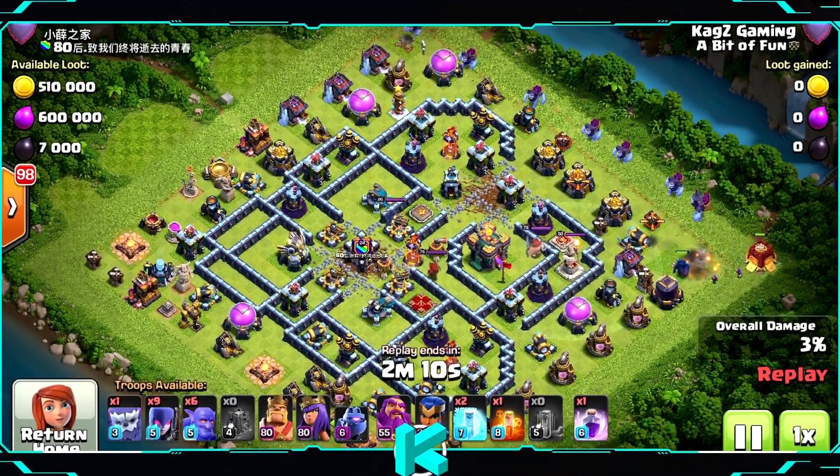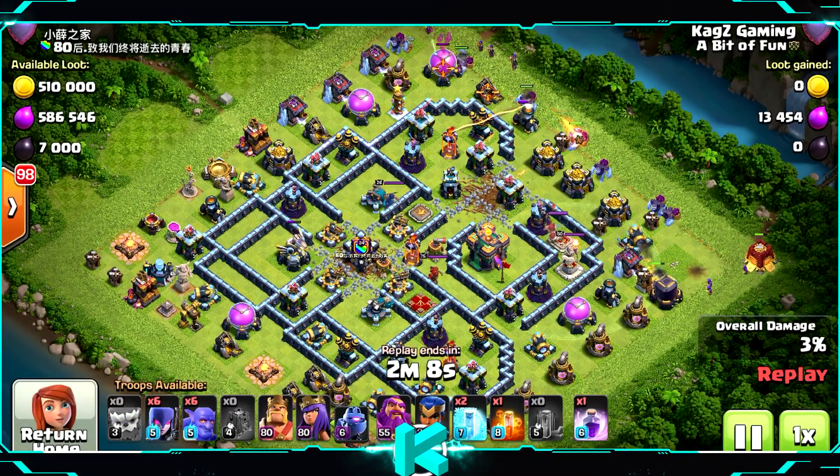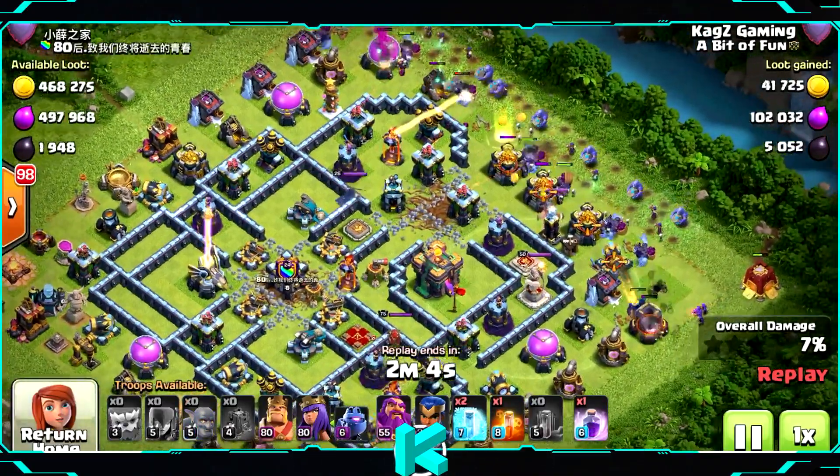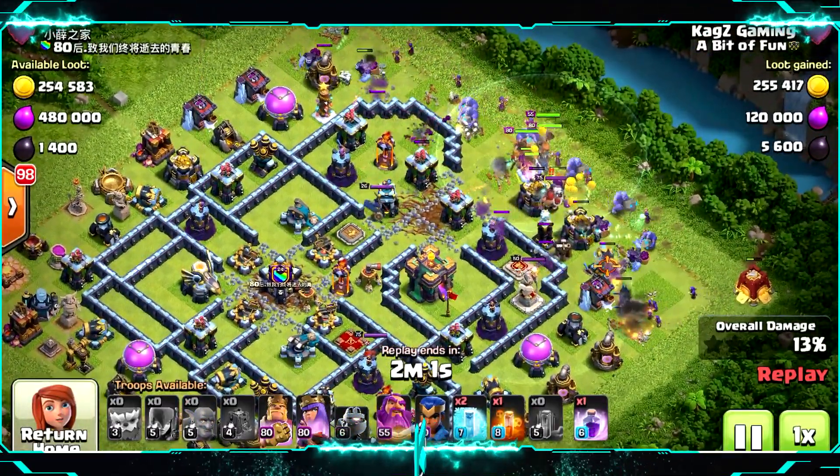Starting with the Siege Barracks on the right corner. Yetis of course, then the Witches behind with the Bowlers, and the Heroes in the middle.